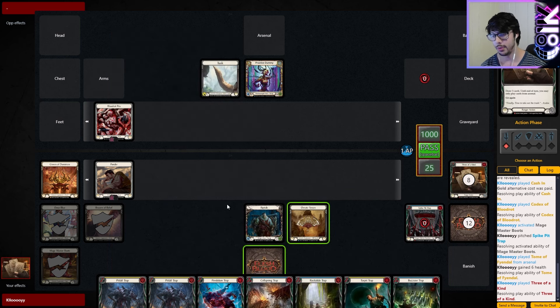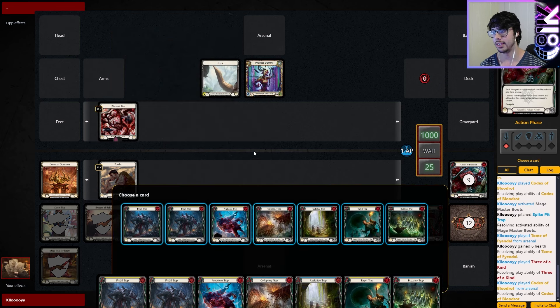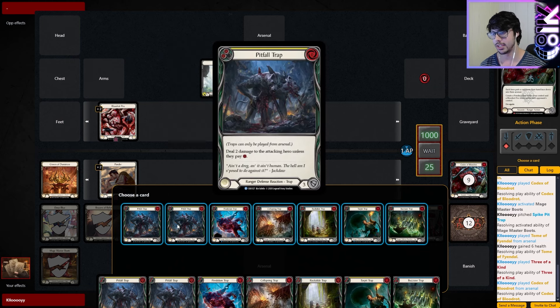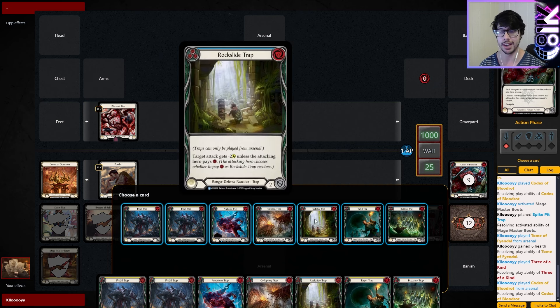I think Three of a Kind is the better play here in case we get another draw engine, because once we play Three of a Kind, we can only play cards from the arsenal. So play Three of a Kind, and we might as well put the Codex in there — it has a 'put in the arsenal' effect. I need it in the arsenal for Three of a Kind, so Codex goes there. We draw three more — we get three more traps.